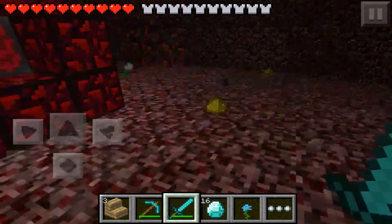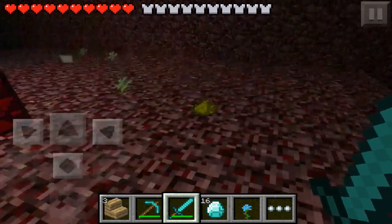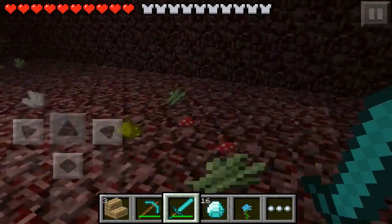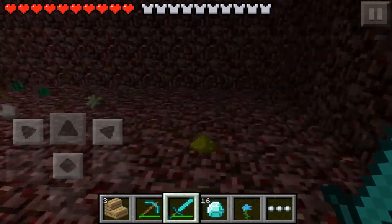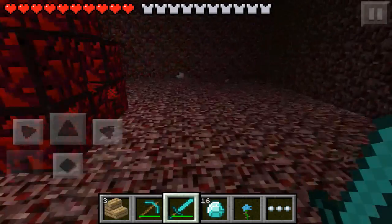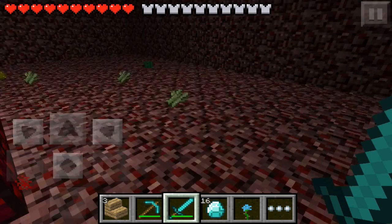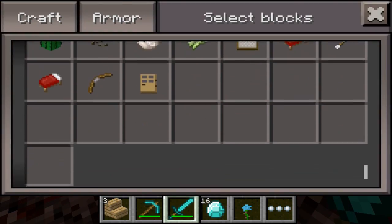It does also spawn a lot more items — tons of items. This is how you get the quartz material to make the quartz stone. I'm on peaceful so no zombie pig spawns. That thing I just picked up is what's required to make quartz. The last time I used this I actually got just over a full stack of that quartz stuff, and stuff is still spawning — so you get tons and tons of items.